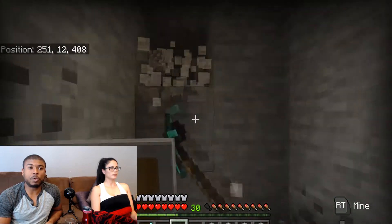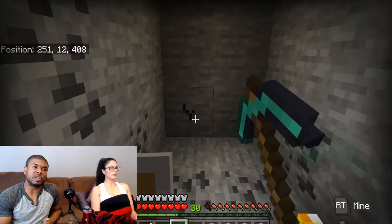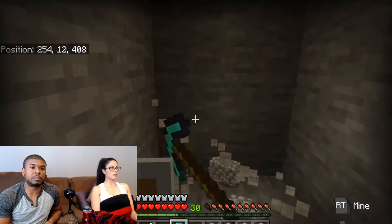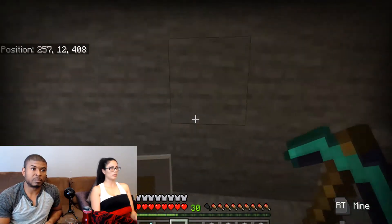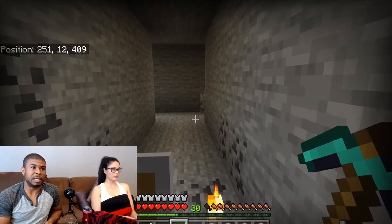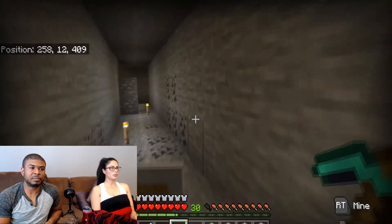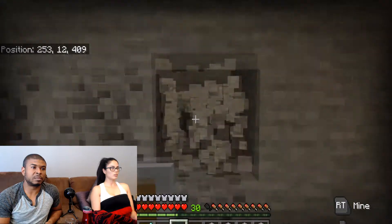Don't worry about the stuff below you until you've gotten through your entire square here. Then you dig another level, replace yourself back to level 12, and keep moving through. If you do that, be very careful — you might dig into lava underneath because you're very close to caves and lava. Once you finish all the rows, you basically just dig it out.